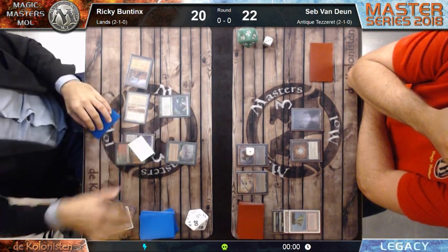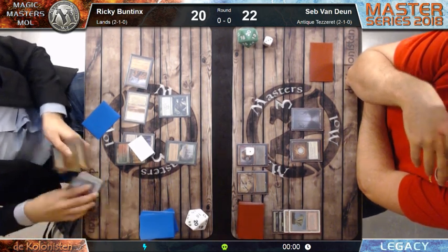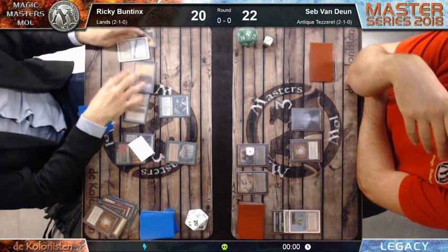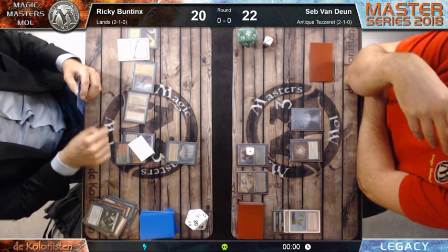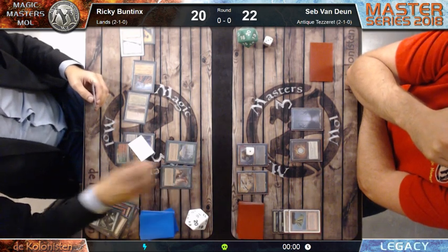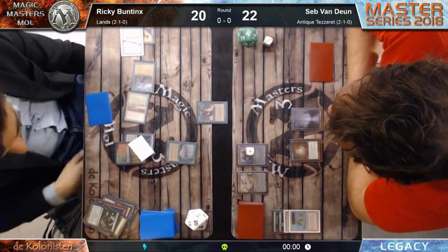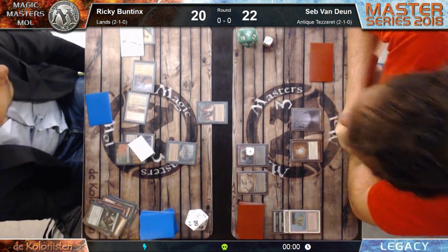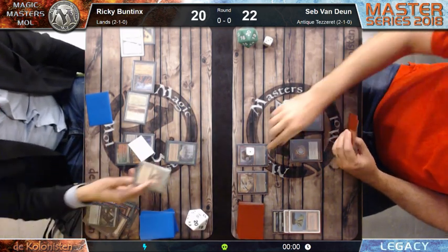I'm not really sure why Sepp cast the Chalice on 1 - there was already an Exploration on the battlefield, and all the one-drops from Ricky are not really relevant anymore. Not 100% sure why he did it. It would have been better to keep the Chalice in hand. Oh look - there is a Chalice on the battlefield. What will Sepp Van Duyn do with this? It should be countered - and it is countered by the Chalice.